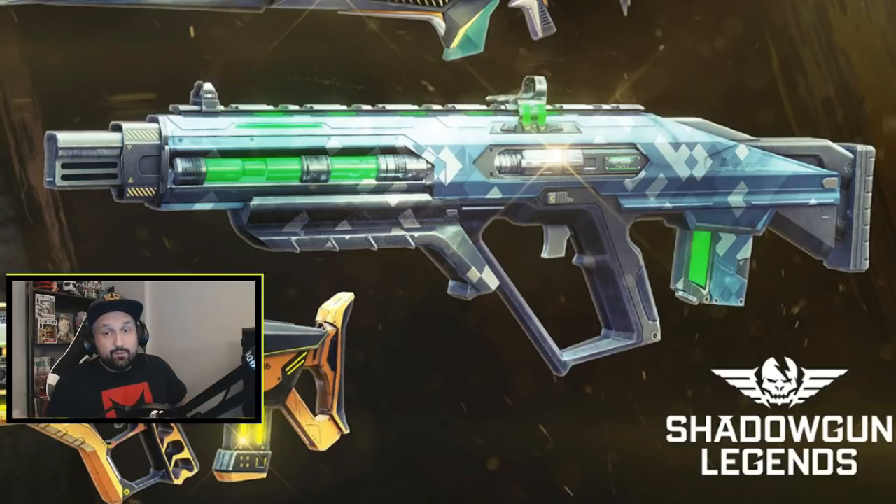Here we have an assault rifle — and they say assault rifle, not auto rifle, not burst rifle, just assault rifle. So we don't know if it's going to be auto, we don't know if it's going to be burst, we know nothing for real. But green and blue this time, with some unique custom paint job — looks like a bit of squares here and there. There looks like a green plasma reservoir or something like that in the front of the weapon, so I don't know if it's going to be shooting green plasma like the plasma blaster.